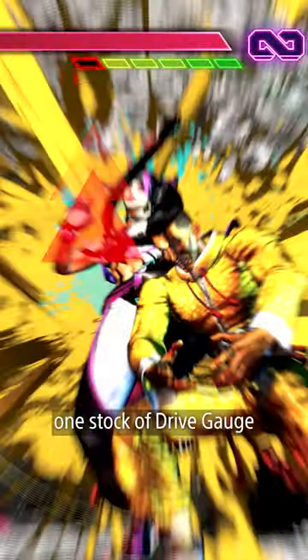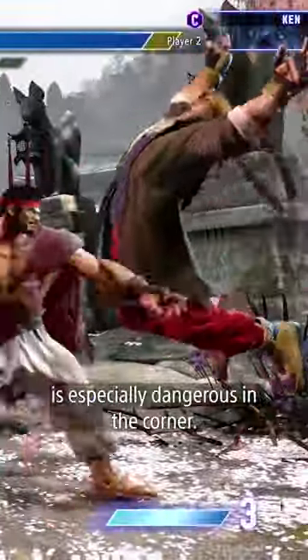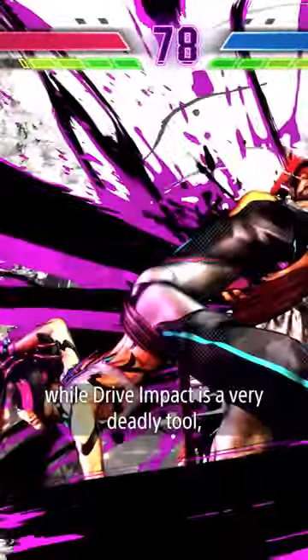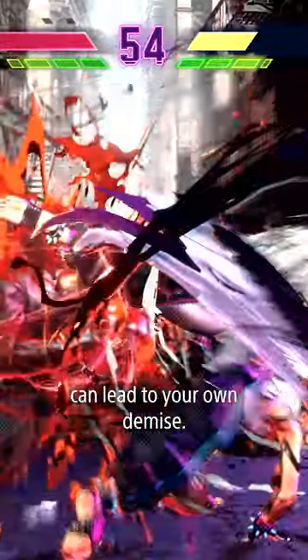This attack takes up one stock of Drive Gauge and has armor that can blow through attacks. Using Drive Impact is especially dangerous in the corner. Be wary though, while Drive Impact is a very deadly tool, being predictable with it can lead to your own demise.